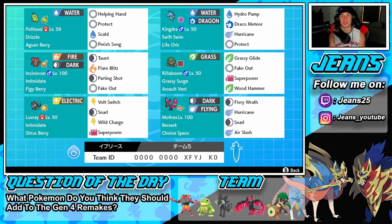Politoed has a Guav Berry for a little more HP, with the moveset of Helping Hand, Protect, Scald, and Perish Song. Right next to him is the big part of this team — Swift Swim Kingdra, which doubles its speed in the rain. It has a Life Orb for extra damage, with Hydro Pump, Draco Meteor, Hurricane for coverage, and Protect.